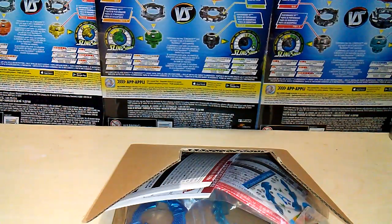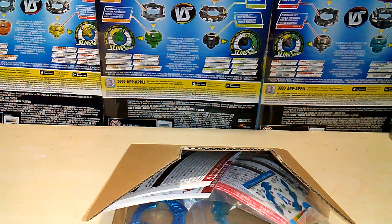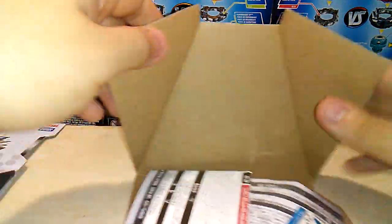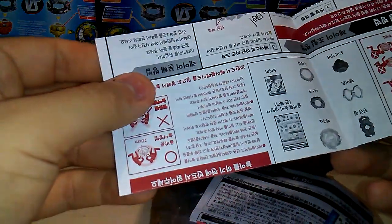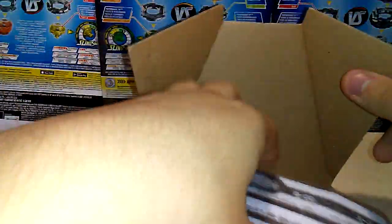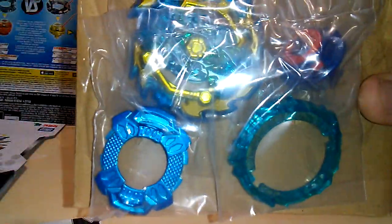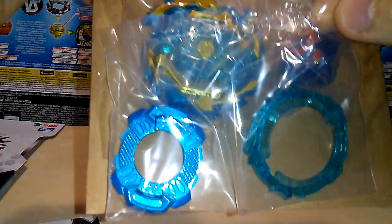Right off the bat — no baylagger sheet. Alright, let me check the other side of the cardboard. Still no baylagger sheet. Alright, so here are the instructions and the stickers. And here is Ace Ashura — oh my goodness, look at that! Alright, let me unbox this off camera and we'll be right back.